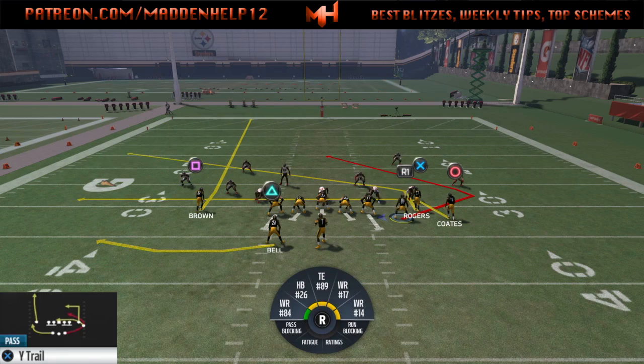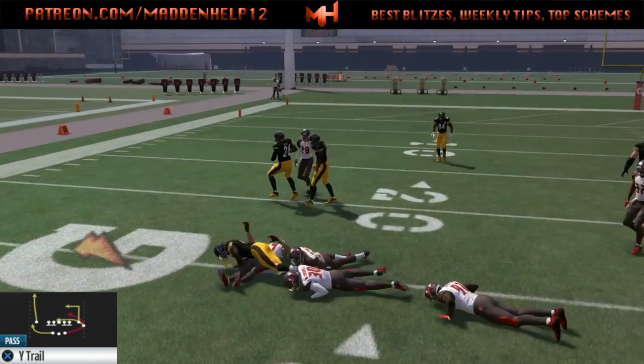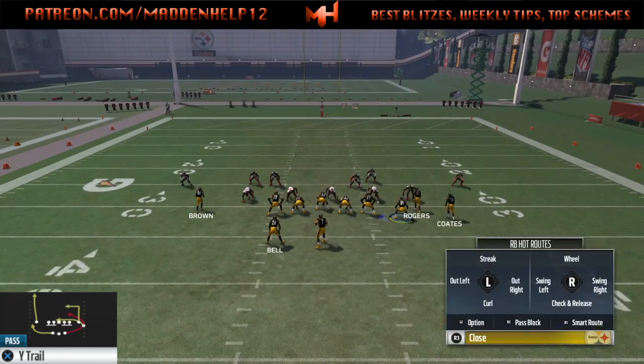You see here it's like a triple flood route. We have a drag coming across, the slant like normal, and then we have the post trail route coming deep across the middle of the field. So it's going to be really hard for them to cover all three of those.